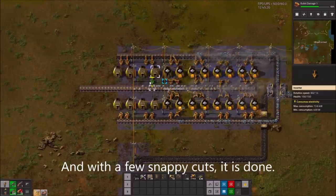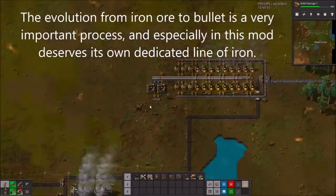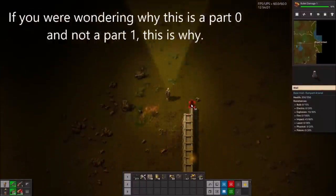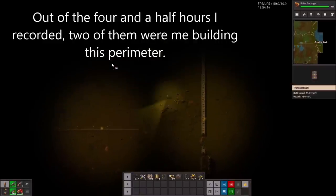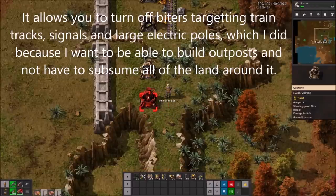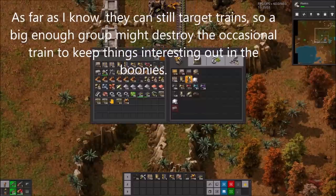And with a few snappy cuts, it is done. The process of turning iron ore into bullets is very important, and especially in this mod deserves its own dedicated iron line. With this new found source of ammo, I can begin to build my perimeter. Out of the four and a half hours I recorded for this part, two of them were me building this perimeter. I did make a single concession on the difficulty: the mod allows you to turn off biters targeting train tracks, signals, and large electric poles, which I did because I want to be able to build outposts without having to garrison the land around them. As far as I know, they can still target trains, so a big enough group might destroy the occasional train to keep things interesting out in the boonies.